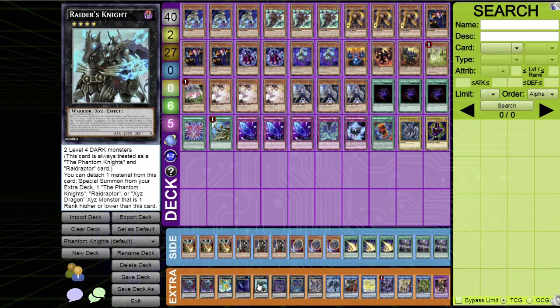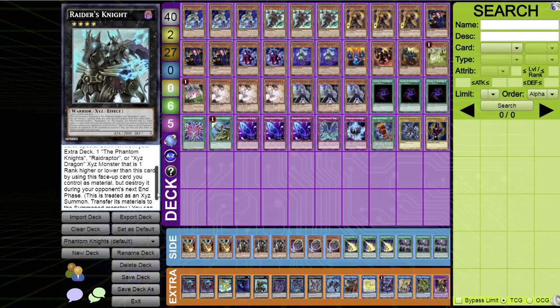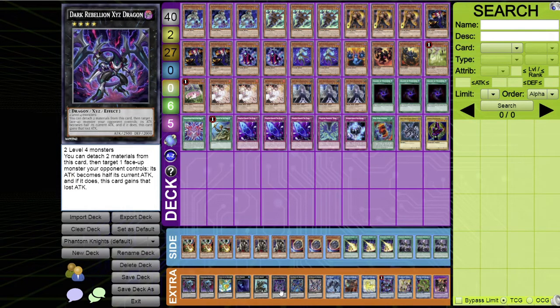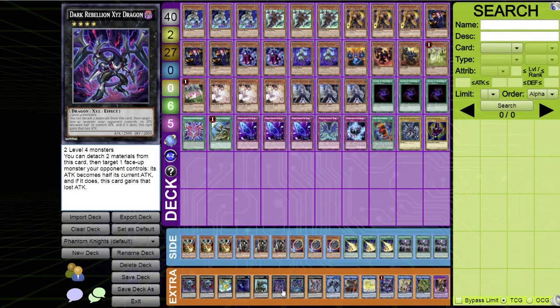Raiders' Knight requires two level four dark monsters and is treated as both a Phantom Knights and Raidraptor card simultaneously. Detach one material to XYZ summon from the extra deck one Phantom Knights, Raidraptor, or XYZ Dragon monster with one rank higher or lower, using this face-up card as material — but destroy it during your opponent's end phase. This is your bridge into Arc Rebellion XYZ Dragon, best used going second or deep into the duel.